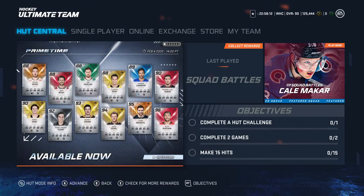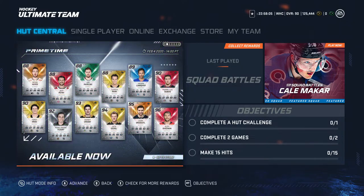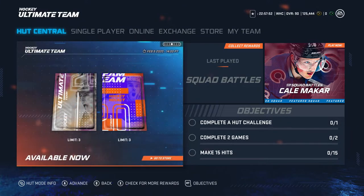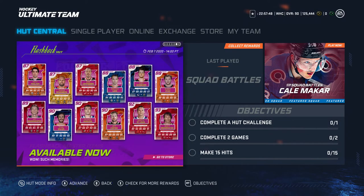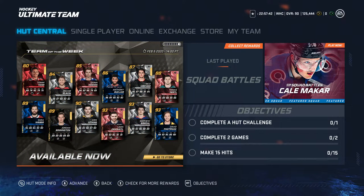So I'm going to quickly look at what we have going on here. I know we got some flashbacks happening. A lot of decent prime times. Here are some of the lower ones, but even then three of those are decent. And there are some packs in the store, some masters, some other flashbacks, and then team of the week.